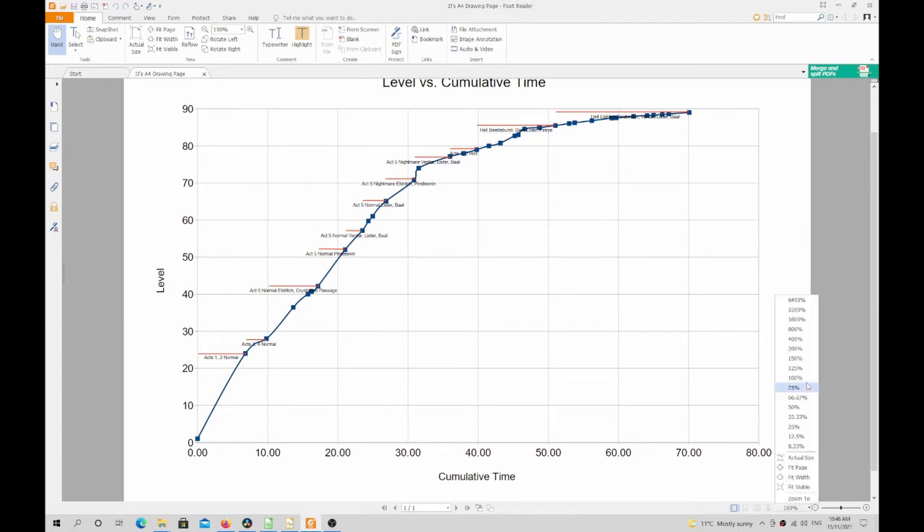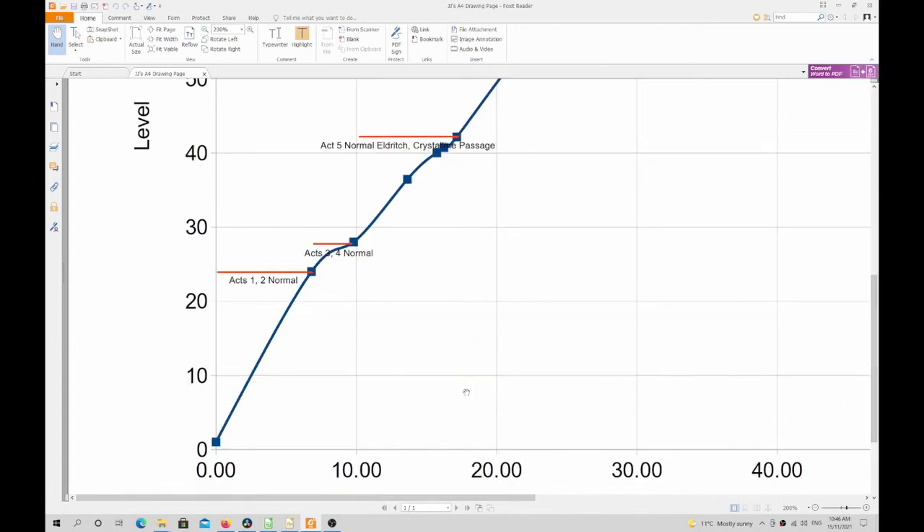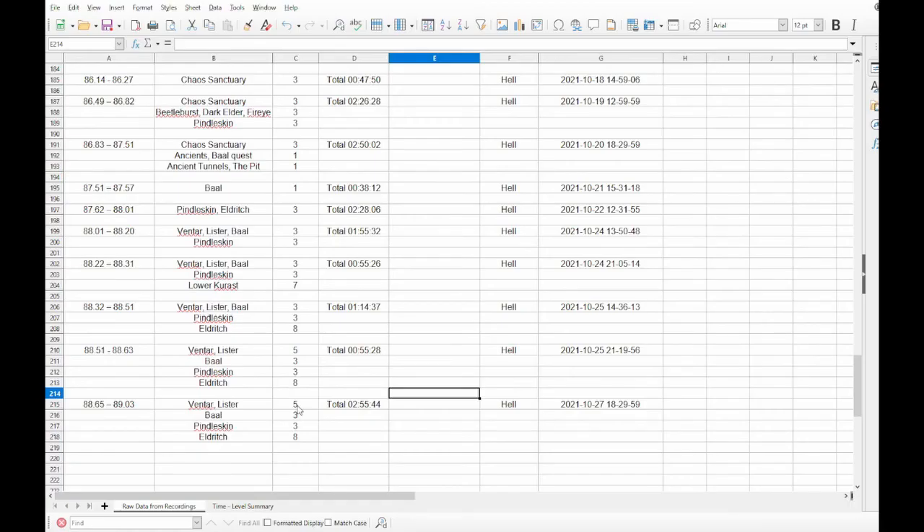We are in a PDF reader called Foxit, but virtually any PDF reader should have a zoom function. I'm going to go down to the bottom of the screen and zoom to 200%, so people can scroll around and get some idea of that level versus time graph. Levels 1 to 24 he was in Act 1-2 Normal, levels 24 to 28 he was in Act 3-4 Normal, and the horizontal reddish orange line tells you the time he took. If we go to the end of the graph where each corresponding level took a lot longer, you can see he was running exclusively Hell Eldritch, Pindleskin, Benta, Lister and Bale. You can go back to the original spreadsheet to see the player number, and I'll make copies of these available in the description.